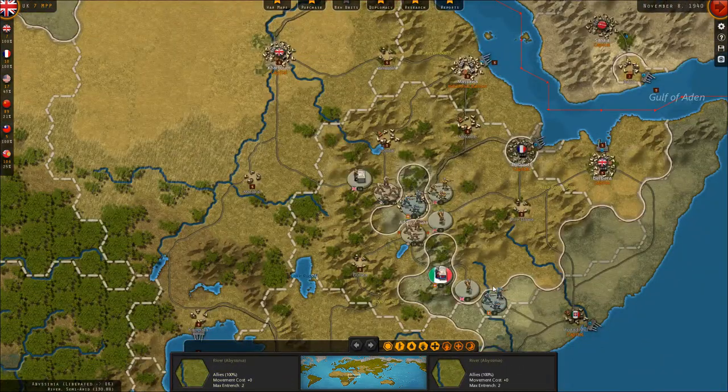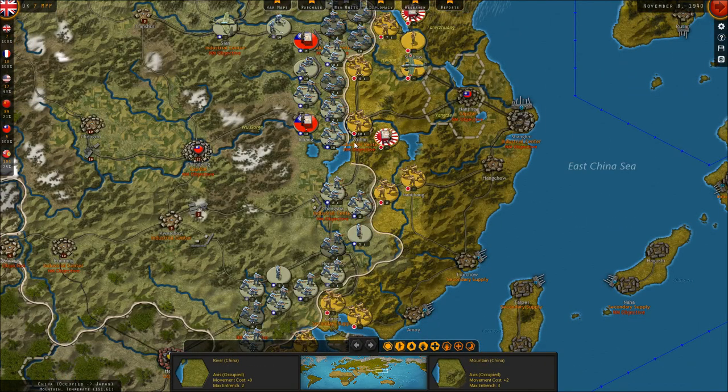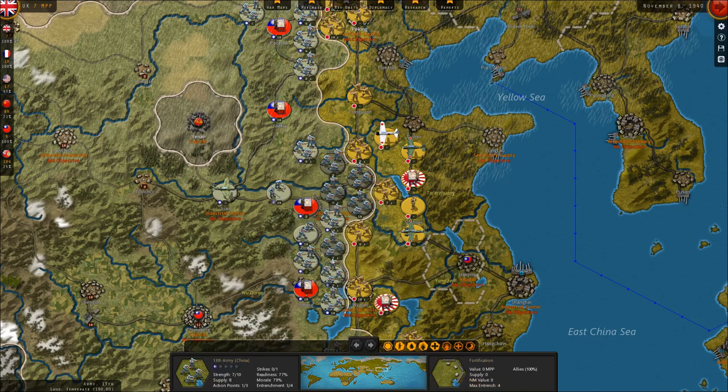We haven't eliminated the Italians in East Africa just yet. Addis Abba, the capital, is surrounded. Similar to Tobruk, they keep reinforcing and keeping their troops moderately alive, but that should fall before too long. The Chinese front has turned into a quagmire, with the Japanese on multiple occasions nearly breaking through, but the Chinese forces are also launching some pretty effective counterattacks. We've been trying to build a new line of fortifications just to the rear — a much longer line — so troops can fall back into city hexes or fortification hexes, making the Japanese job a lot more difficult.